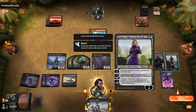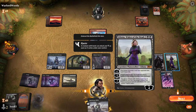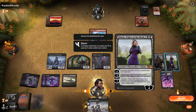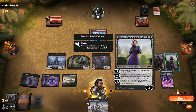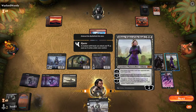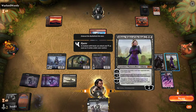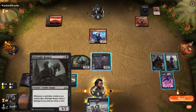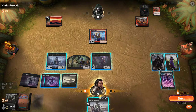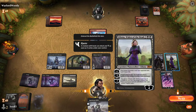And then Liliana, Waker of the Dead, is very close to Liliana of the Veil — each player discards a card. The added bit to this version is each opponent who can't discard a card loses three life points. And then minus three is: target creature gets minus X, minus X, where X is the number of cards in my graveyard, so it'd just be three at this point. Liliana of the Veil's minus is: target opponent sacrifices a creature. The ultimates of the cards are very different to each other.